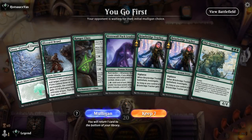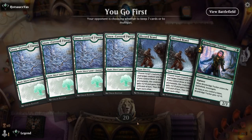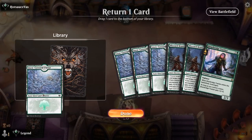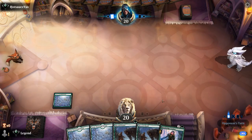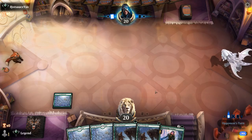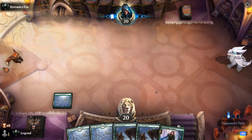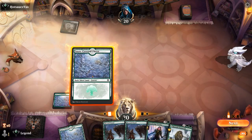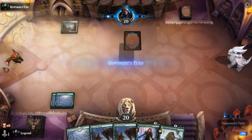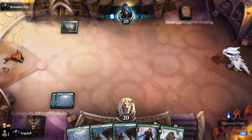We're on the play. Sadly can't keep a one-lander. This is also not ideal, but I'll try it. Keeping Tracker, double Blizzard Brawl, and hope to draw a two-drop. Another three-drop instead — probably hang on to Mammoth as a creature.